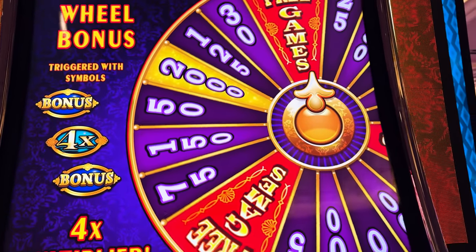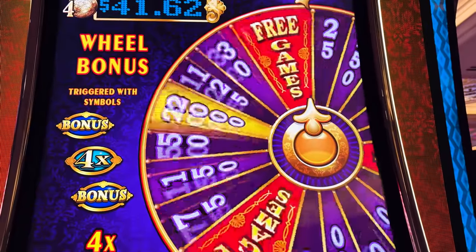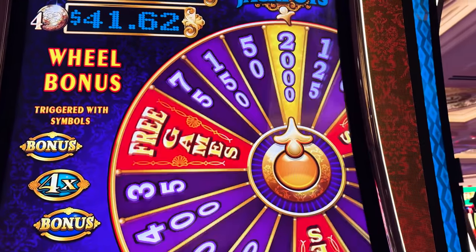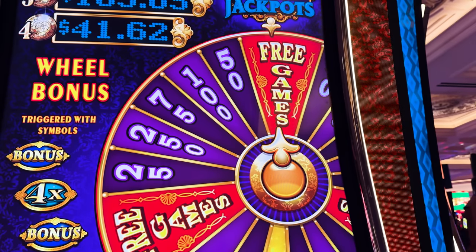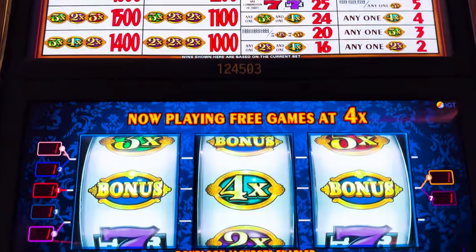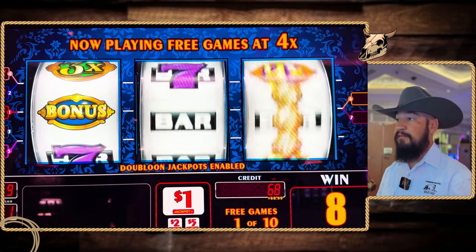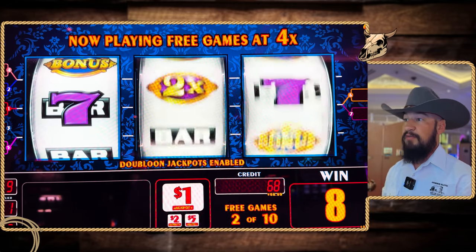Let's see what we get. Spin the wheel — four times, let's go. Come on, four times. Hey, we got free games! Hey, we get to see the free games feature. Sweet deal, here we go. And the free games are at 4X — four times multipliers for those free games. So let's hope for something really good.